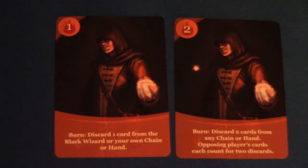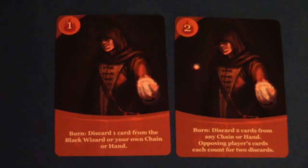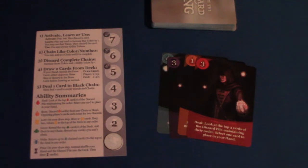If you have any questions about how many cards to draw or use for each ability, each card's description is specific to that card's level. For example, on the burn ability card, a level one card has you discard one card, and a level two card has you discard two cards.